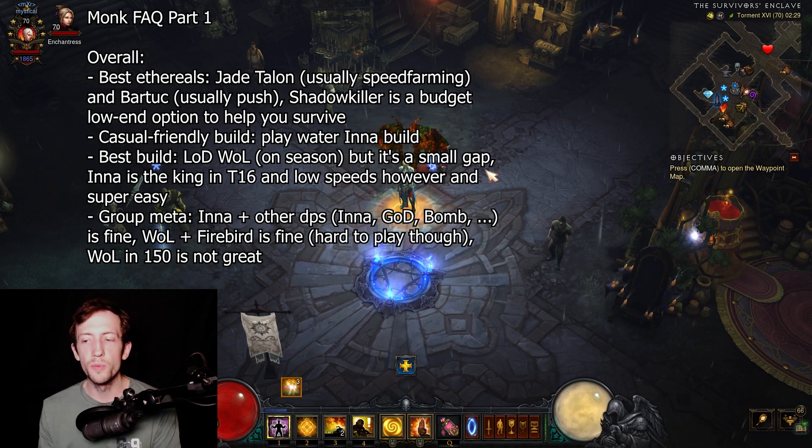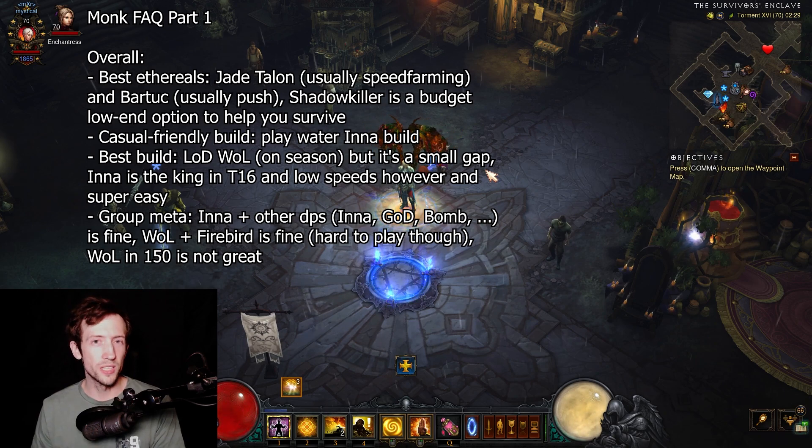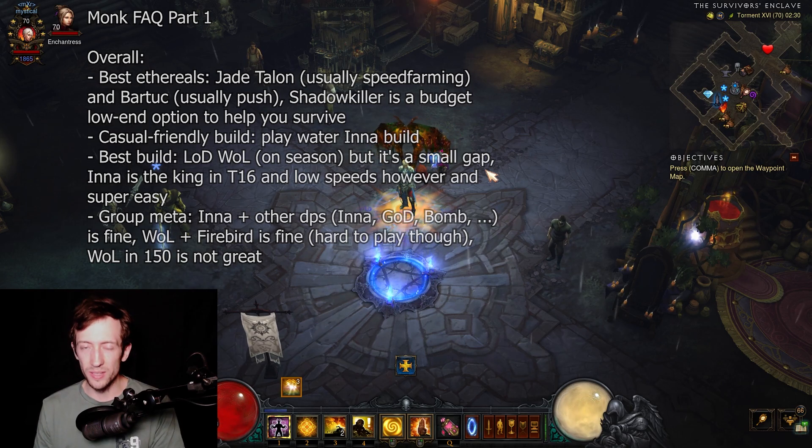Firebirds has small AoE, really high DPS, doesn't benefit from area damage, is super consistent, and quite tanky. Wave of Light is mostly there to kill trash and small enemies. The advantage is that instead of a second Wizard with mirror images, you use Wave of Light to get extra progression from killing trash enemies around the pool. You're not actually contributing the same amount of DPS that a Firebird does.